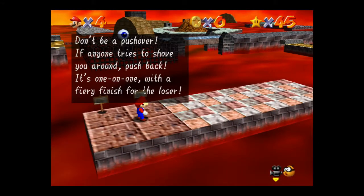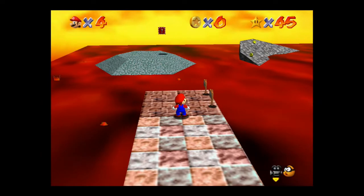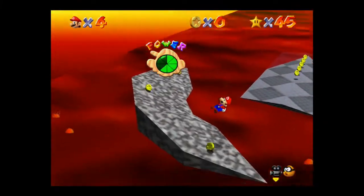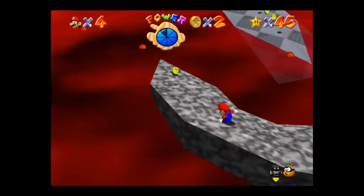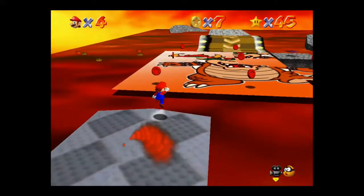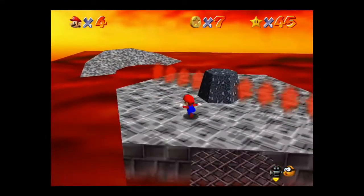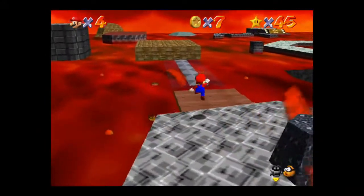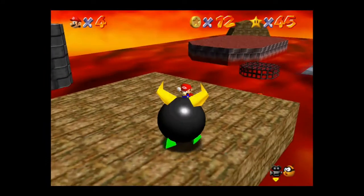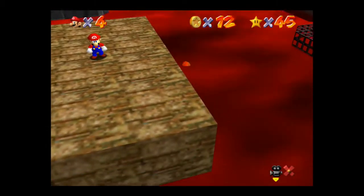The first star we're going to be getting in here is Boil the Big Bully. I'm going to try to show you guys what I think the easiest way is. This platform here, you can go ahead and long jump over, do the same with this platform. If you get hit once or twice it's not too big of a deal because there's a lot of coins along the way. These tiles you've got to be careful because they will move. Just make your way over, and then this guy right here is the big bully. The easiest way to kill him is just by leg kicking — knock him in the lava and there's the star.